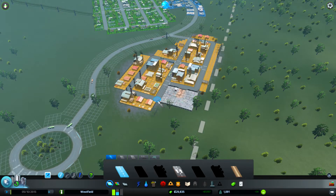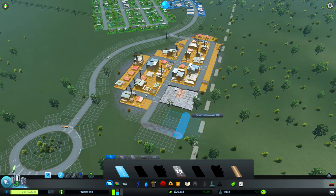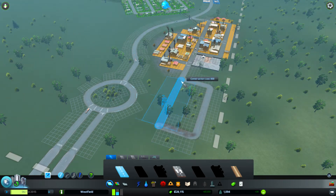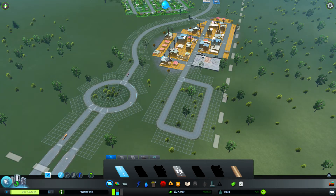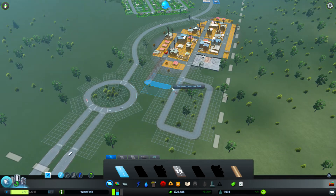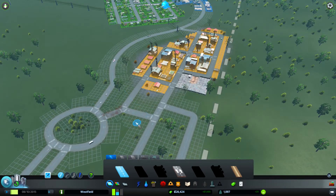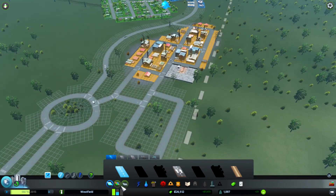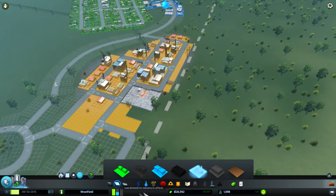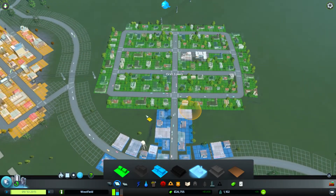From here we can expand outwards and do a few new roads. We don't want to get rid of the landfill site, so we'll keep that as is but expand our industrial area all the way up here. We'll join it to the roundabout so people can use it, and zone a bit more industry to satisfy demand. But the thing we have most demand for is residential.